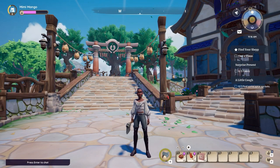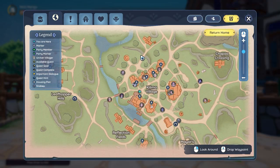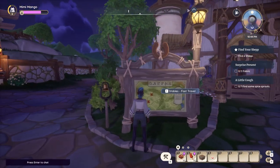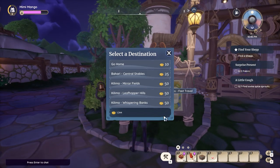Did you know you could teleport home instead of walking all the way back? You can use the return home button on the top right of the map once every 30 minutes. Alternatively, you can find the map boards at the stables and fast travel home for about 10 gold.